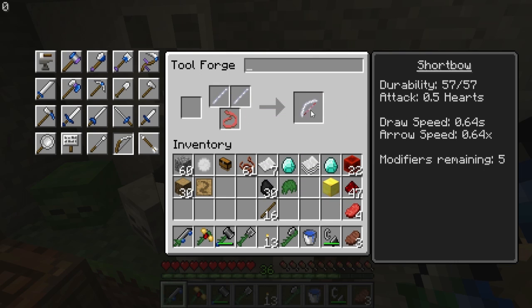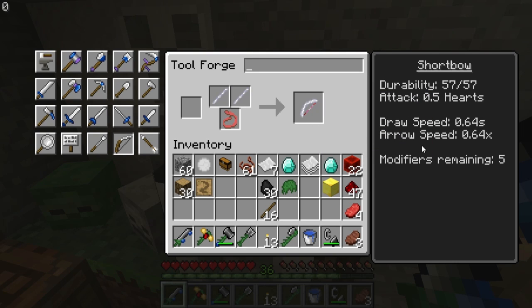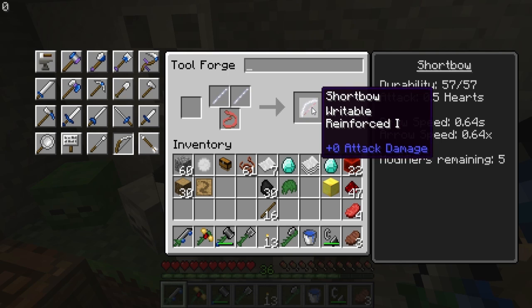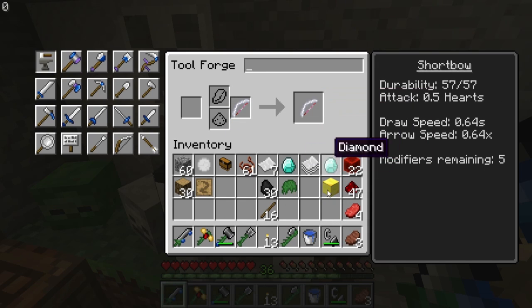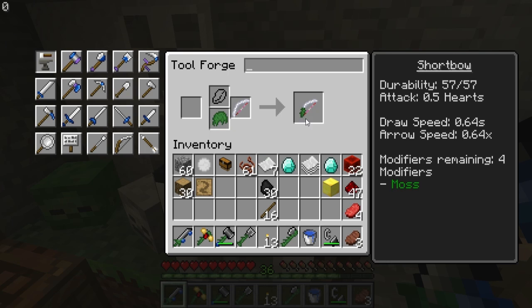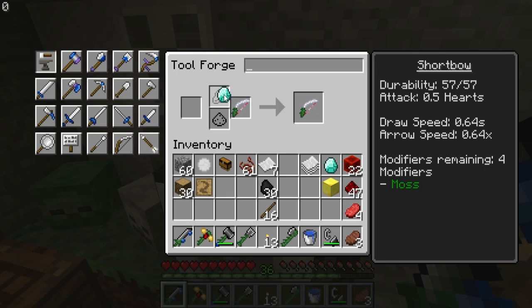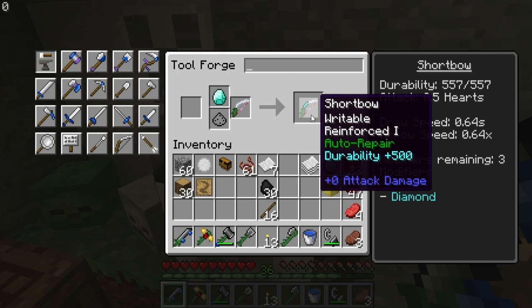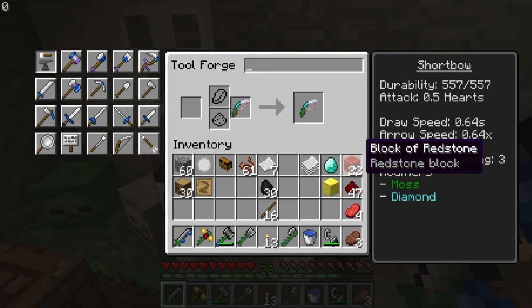We are going to have our paper bow. It's got writable, so we can add an additional enchantment to it. It's reinforced one, and has a draw speed of under a second. In terms of additional enchantment, we are going to be adding moss so that it heals itself, because it has very low durability. Followed by that, we're going to add a diamond to actually reinforce it, give it 500 more durability, so that it actually has some durability to begin with.